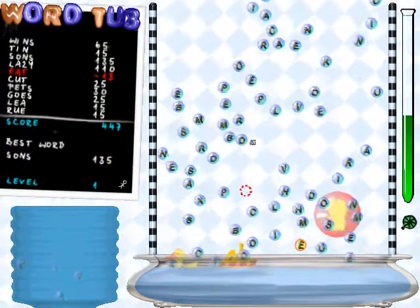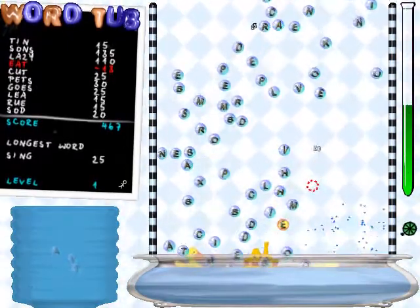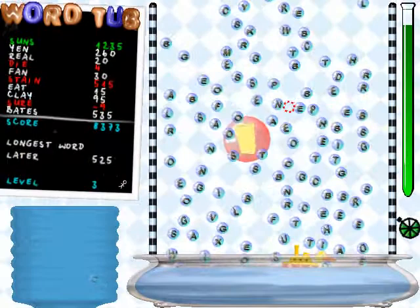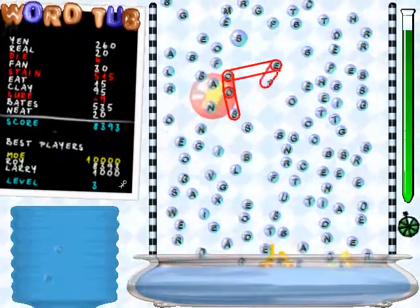In addition to the flaming bubbles, you'll occasionally come across large, red, nasty bubbles that will try to steal one of your bath toys. These bubbles carry no letters, so the only way to get rid of them is to pop bubbles near them and try to bang them against the sides of the shower.